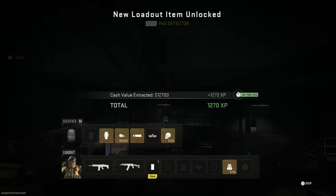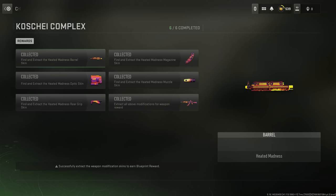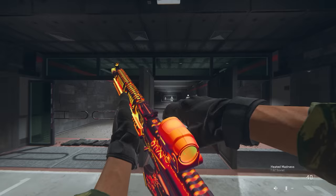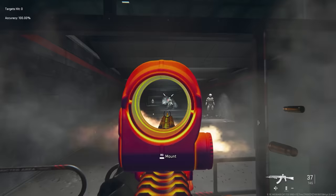Once you have extracted with all five weapon blueprint parts, if you go over to the challenges you should see six out of six completed. Because you've exfilled with the five weapon blueprint parts, that will allow you to unlock and equip the heated madness blueprint, which is a blueprint for the Kastov 762. Really hope you found this guide useful, informative, and concise. If you did, let me know by dropping a thumbs up, commenting down below, and subscribing for more DMZ tips and tricks like this.